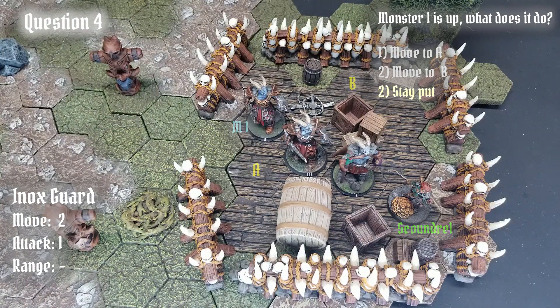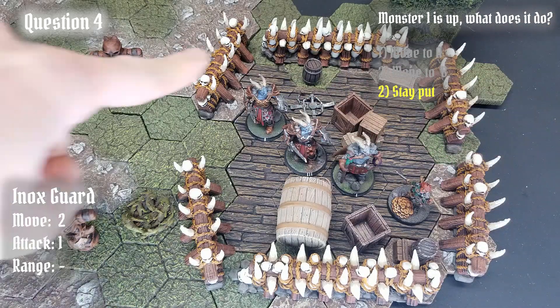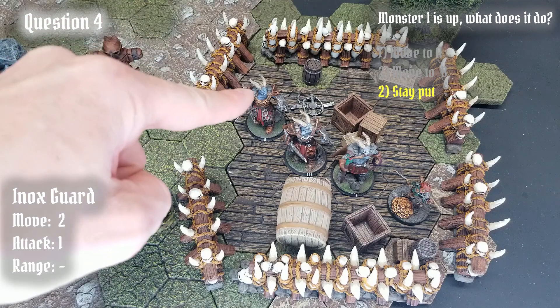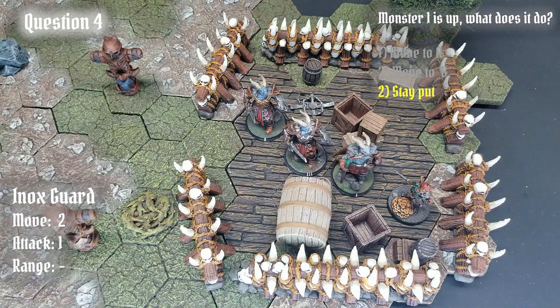The correct answer is the Einox will stay put. This is because the shortest path to attack his focus goes straight through his allies here — 1, 2, 3. The trap is considered a negative hex, and a path exists through here to reach the focus. It's just that the monster doesn't have sufficient movement to use it this round. Monsters will always treat traps as obstacles, meaning they won't go through them unless there is no other way to reach their focus. Since there is another way, the Einox will stay right where he is.